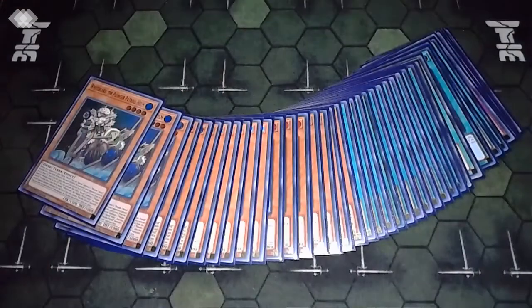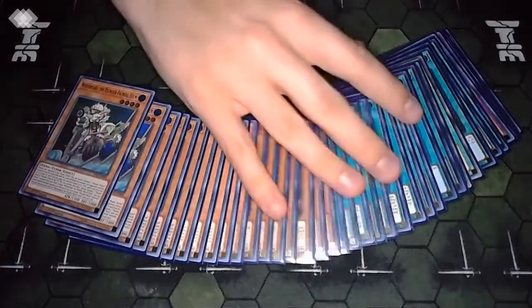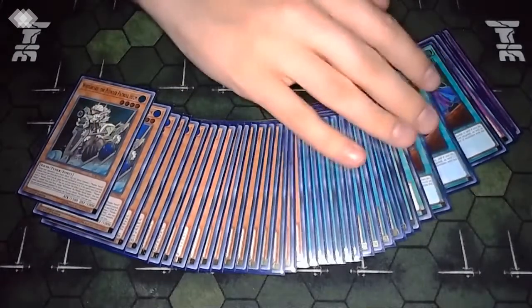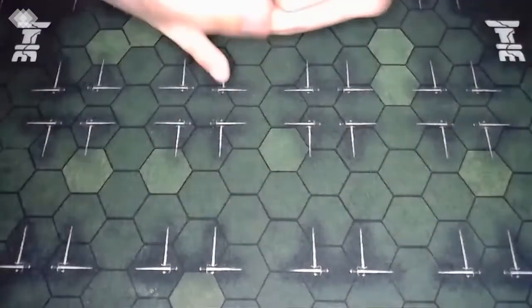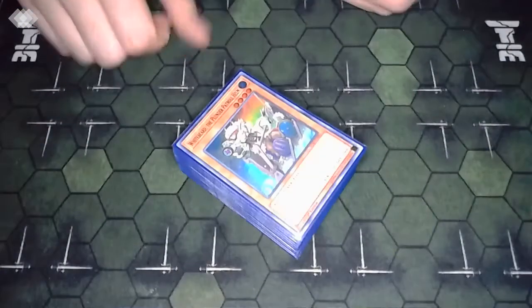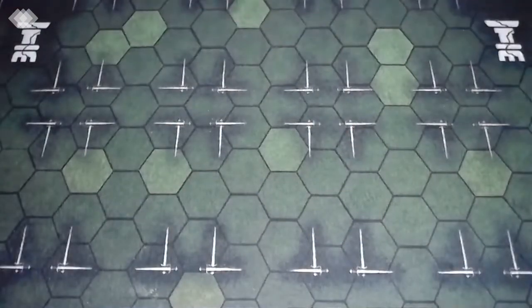That's our trap lineup and our main deck - 40 cards even. I wouldn't blame you if you said 'screw it, I'm putting in the third Emblem and the third Blue Beard and playing 42.' But I do think you want the hand traps, the Called by the Graves, and the Salvages and Desires - they just help so much. So 40 cards in the main. Moving on to the extra deck.